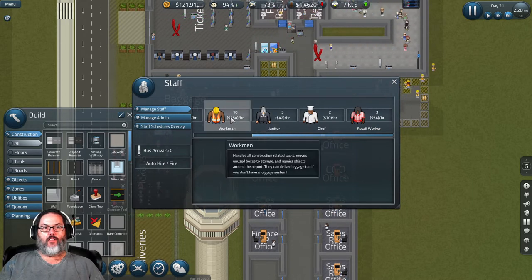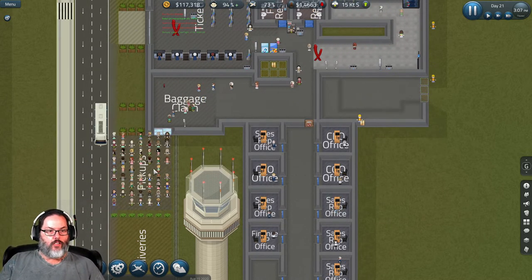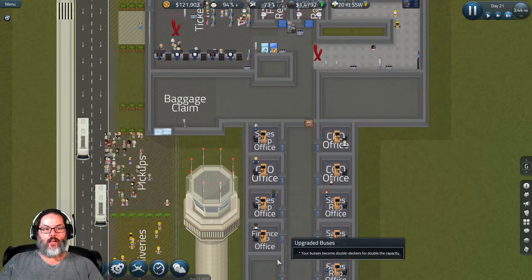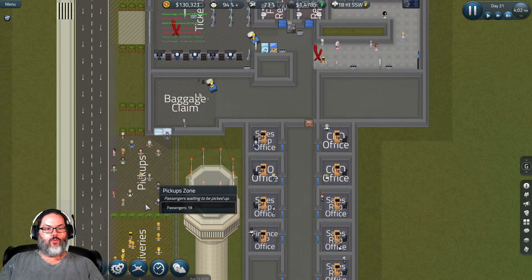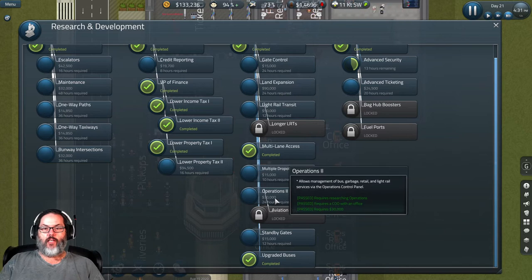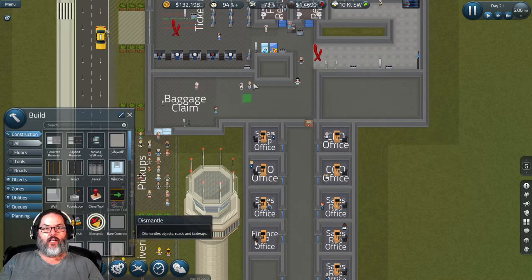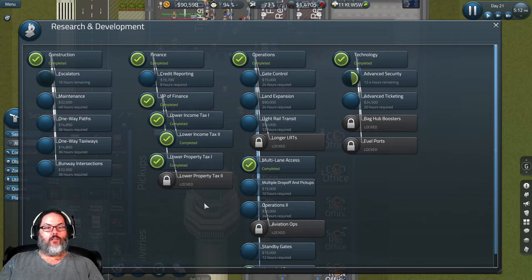How many workmen do we have? We've got 10. We are bringing in a good bit of money — let's up this to 15. Remember, these guys work your gates. Pause — how many people do we have out here? 111. All right, we've got the upgraded buses — the bus holds 150, yes. Under operations research, if we research this we can speed buses up — instead of every 20 minutes it's every 15 minutes. We're going to do that — we have not researched that yet.